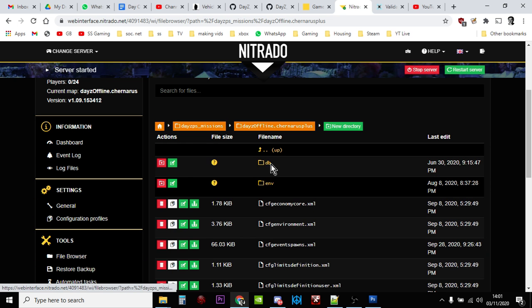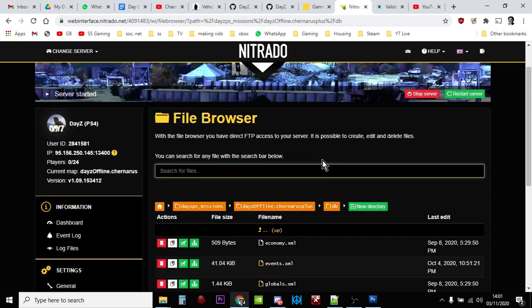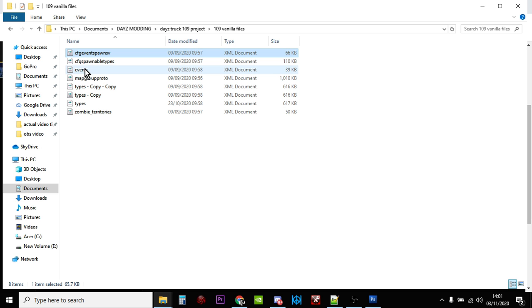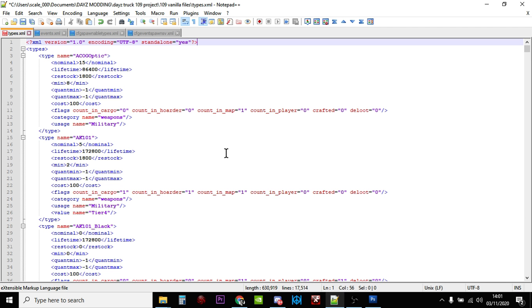Go into the db folder that you see here. In a lot of these videos you've been clicking on the types file, but for vehicles we want to click on Events — we want to download the events file. Once you've got it, make a copy of your events file so that if you make a mistake you've got the original to go back to. Then open the events file in your favorite text editor. I prefer Notepad++ — I'll put a link in the description. It's free, great for Windows, and color-codes stuff so you can see mistakes more easily.